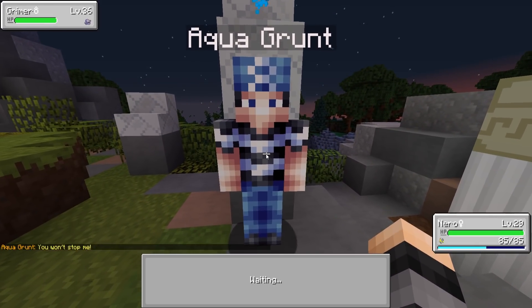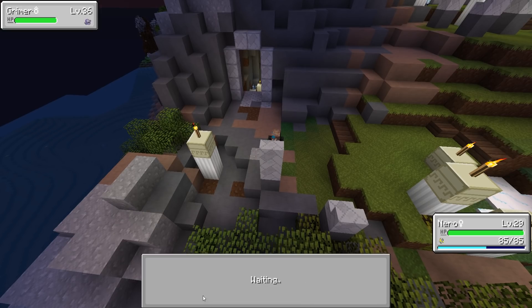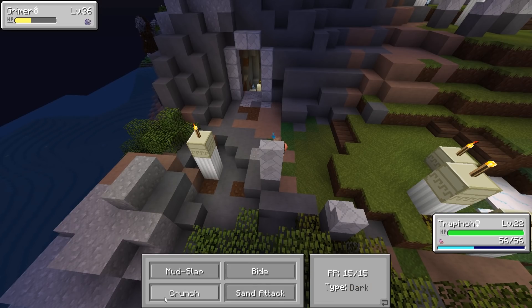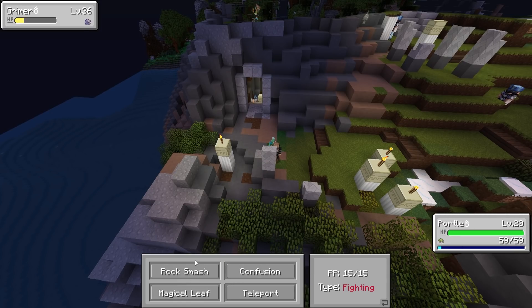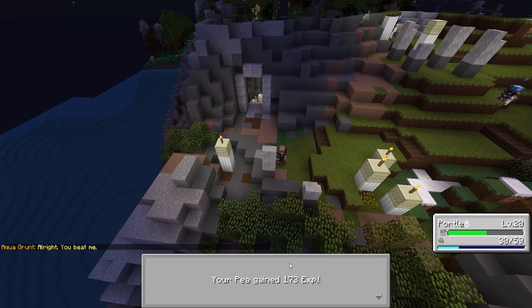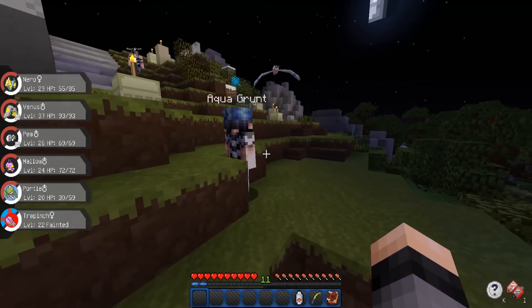Let's try Overheat — that didn't really do much. Let's try a Volt Switch, see how much damage that does. Really not any at all. We're going to go with Trapinch here just so we can try to take out a Grimer with him, although he's way underleveled, so probably not going to happen. Portal, you can do it. I believe in you. Wow, he almost took him out! He's level 20 versus a level 36. I was not expecting that. I need to have more faith in my Pokemon. That was pretty great.